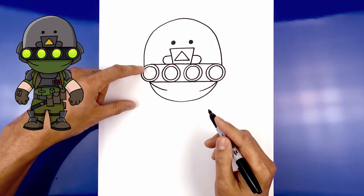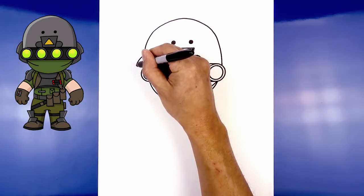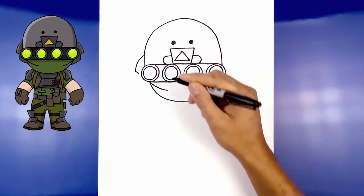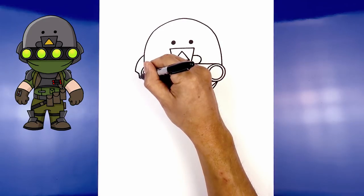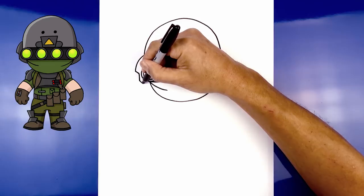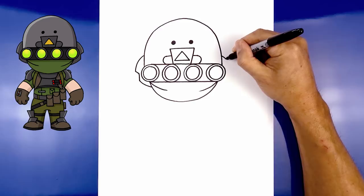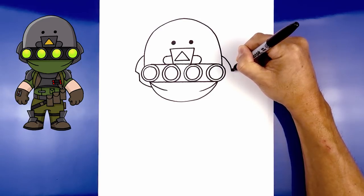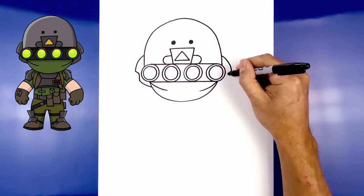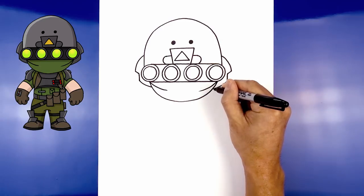Let's add the ear covers. Just above the goggle on the left, draw a quarter circle coming around and then down to about here. Angle down and in with a short line, come straight down, then curve this in behind the mask — come down and then in. Do the same thing on the right: line this up along the top, curve out and then down, angle down and in, come straight down towards the bottom, then curve down and in behind the mask.